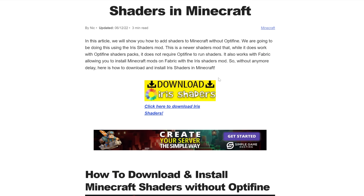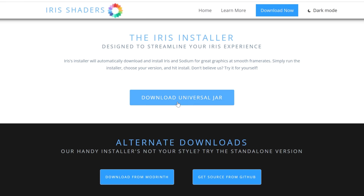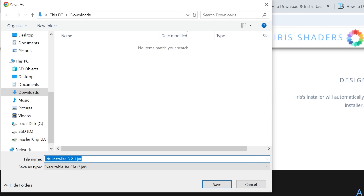On this page, go ahead and click on 'Download Iris Shaders' to go to Iris's official download page. It's pretty simple — just click 'Download Universal Jar' and the Iris Shaders installer will begin downloading. You may need to keep or save it, and it's 100% safe to do that.